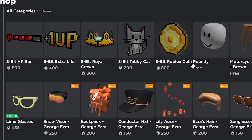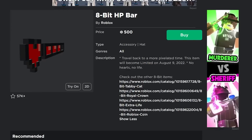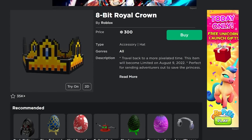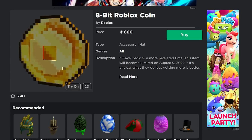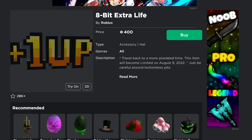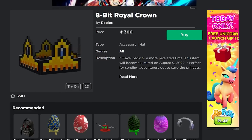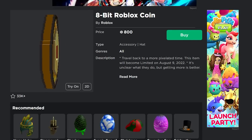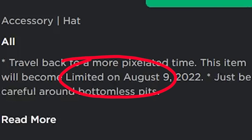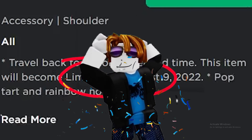There are five new items going limited: the 8-bit HP bar, the 8-bit extra life, the 8-bit royal crown, the 8-bit tabby cat, and the 8-bit Roblox coin. These are all part of an 8-bit series. Looking at the description of any of them, it says this item will go limited on August 9th — every single one of them.